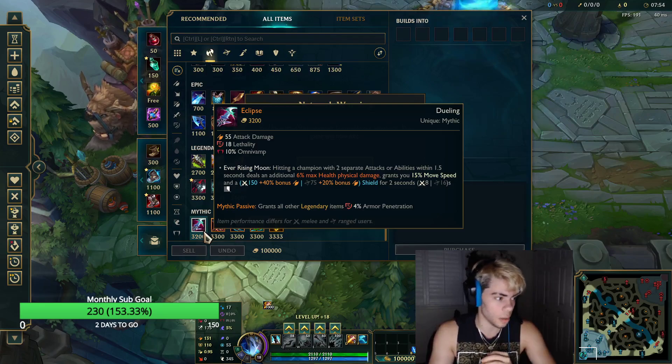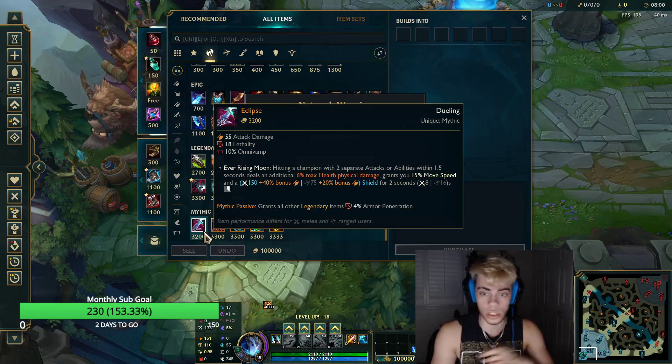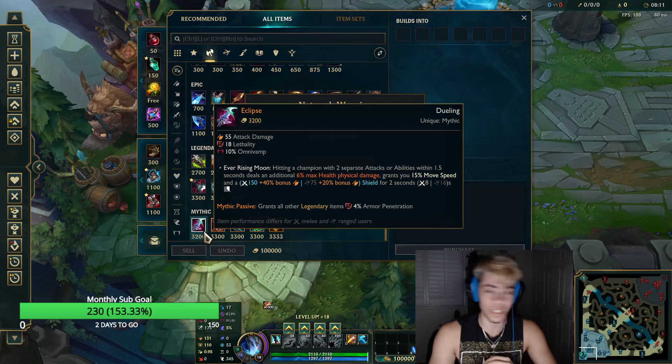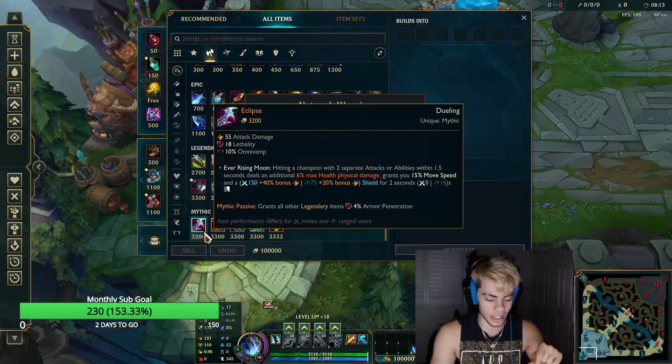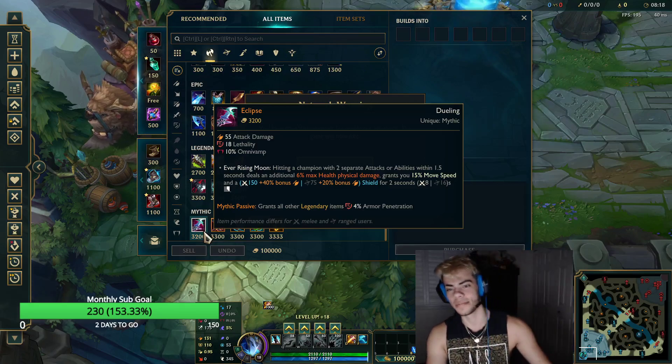Eclipse is good too because it gives you Omnivamp and everything you need. That's about it for now — I just wanted to make a quick video since I've been seeing the question a lot and wanted to get the answer out there. Hope you guys enjoyed the video, and if it helped you maybe not build Trinity Force anymore, be sure to leave a like. Leave any comments in the comment section below and I'll get back to you as soon as I can. Always have a good one — see you next time, peace.